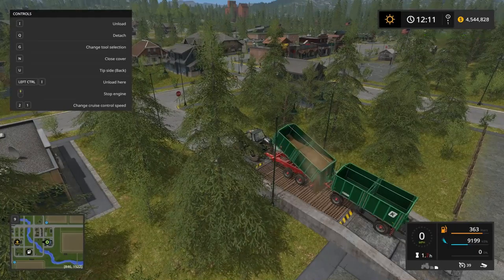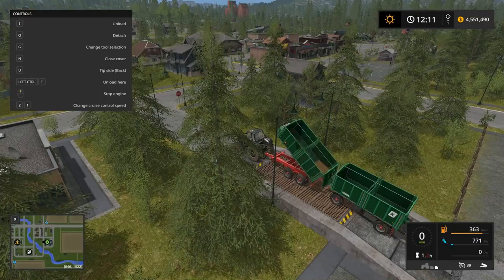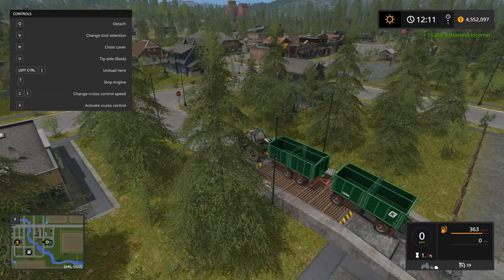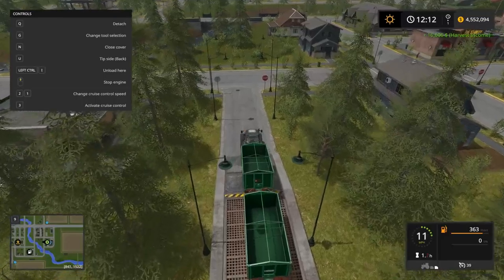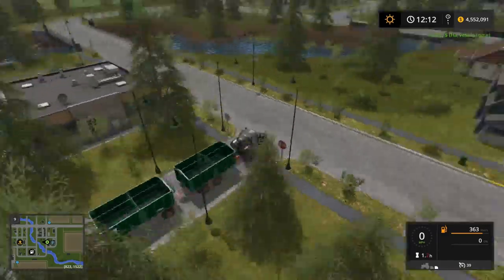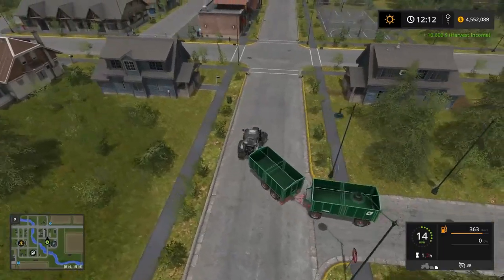$16,608 last time. And how much did we lose in those few seconds? $16,606 — only lost $2. There is about $32,000 more to add. In fact, that was the cost of the sewer we just bought today — kind of nice. So we didn't actually spend any money other than the two tippers.